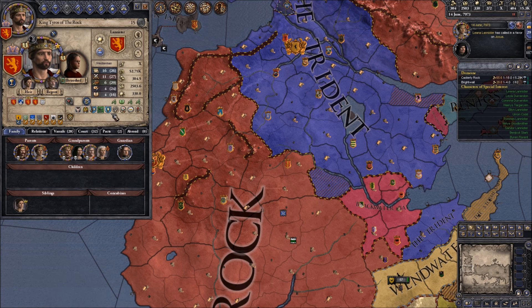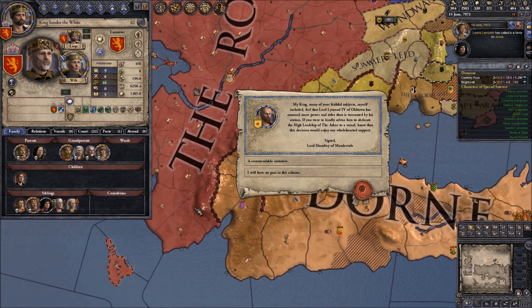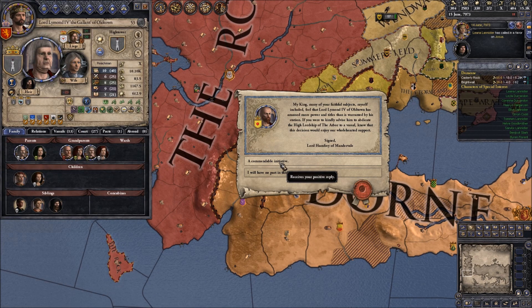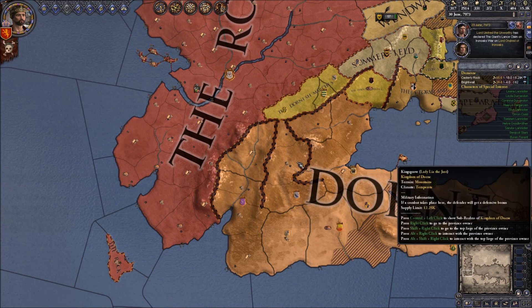We look actually pretty cool - very nice. We still have a regent, King Sandor. We might actually keep him for another year. And Lord Lannister Vultana has amassed more power than he's supposed to. I guess we don't want Vast to have two Hilo ships - that's not necessary.